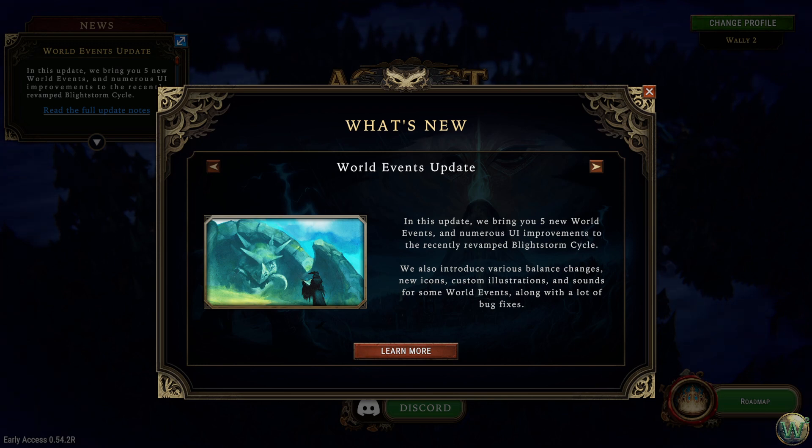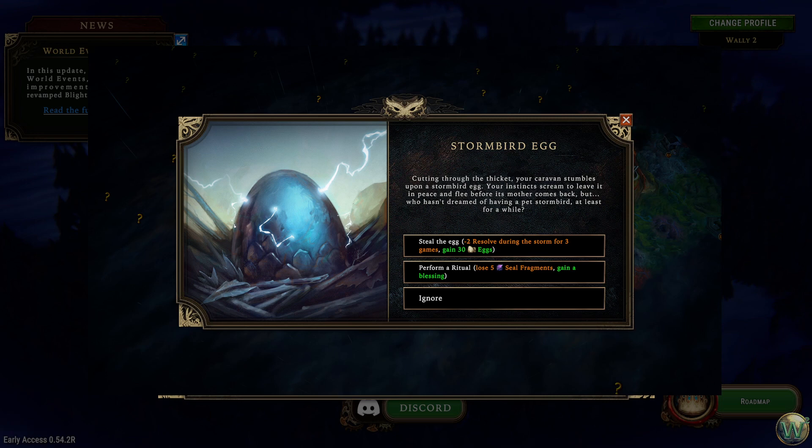Those five new world events, which are the major element of this, also include some new icons, pictures, and images that are also applied to the nine existing world events. You should be able to see the first one here — a sample — the Stormbird Egg, with this nice image associated with it. You can now also read the options you have on what you can do with that world event, or ignore it of course. It's much more forward and apparent to you as you are doing and selecting these events.